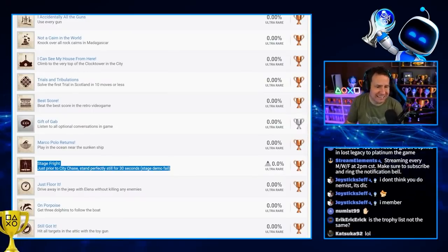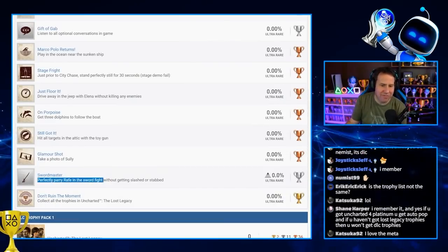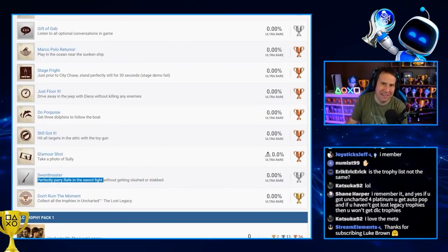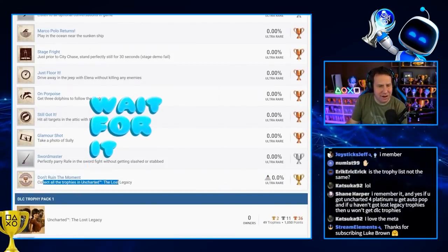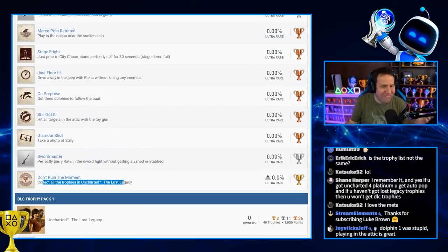'Sword Master' — perfectly parry Rafe in the sword fight without getting slashed or stabbed. I remember that one being annoying for some people. Then — 'Don't Ruin the Moment: Collect all trophies in Uncharted: The Lost Legacy.' Wait a minute...